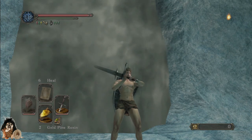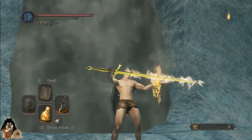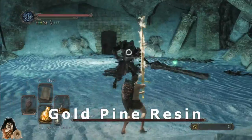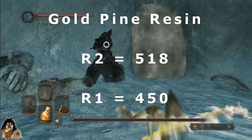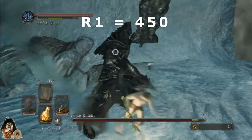Gold pine resin — R2 looks like 518, R1 450.